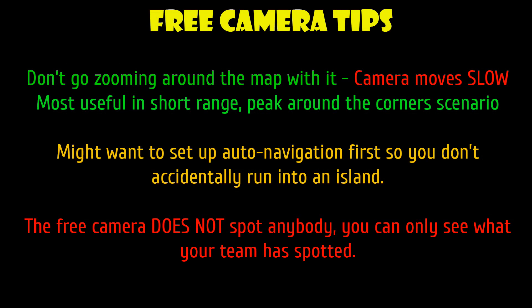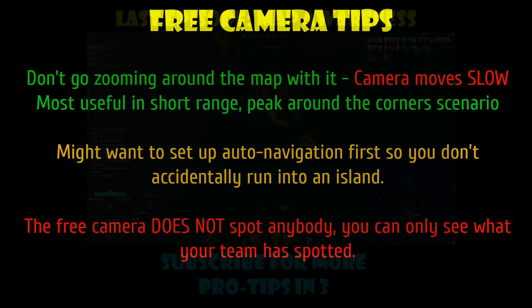Here are some free camera tips. Don't go zooming around the map with it, because the camera moves pretty slowly. It's most useful in short range, peek-around-corners situations to look at stuff. One other thing is, if you are going to use the free camera for a slightly longer period of time, you might want to set up auto navigation first, so you don't just run into an island. And finally, the free camera does not spot anyone, so you can only see what your team has spotted — you can't just move this camera around and spot everything for your team. It doesn't work that way.